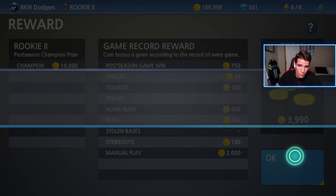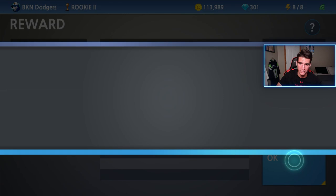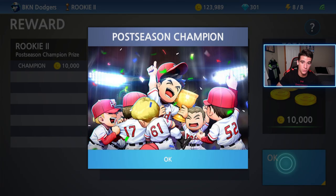We are going into Rookie One and then we'll be heading into pro. In the next video we will be making a silver player — we might even be making two silver players. We have a platinum badge, a gold badge, and a skill token. It's gonna do it for this one. I hope you guys enjoyed — if you did, go ahead and leave a like and subscribe. I'll see you guys next time.